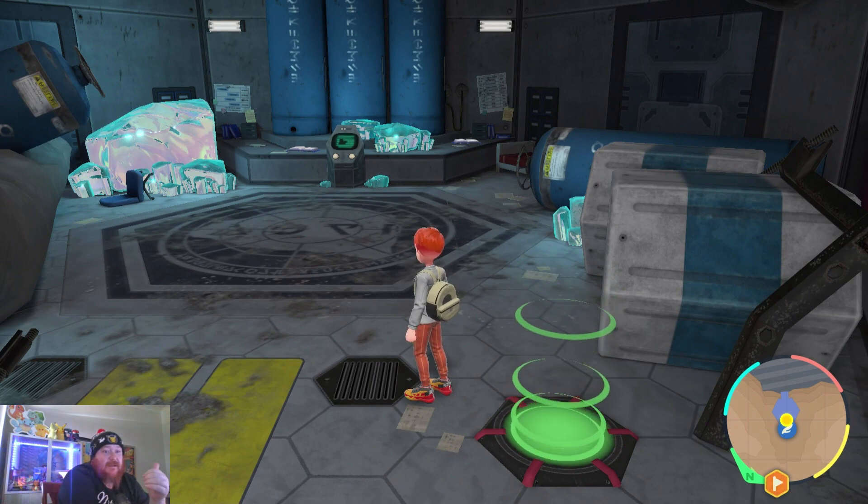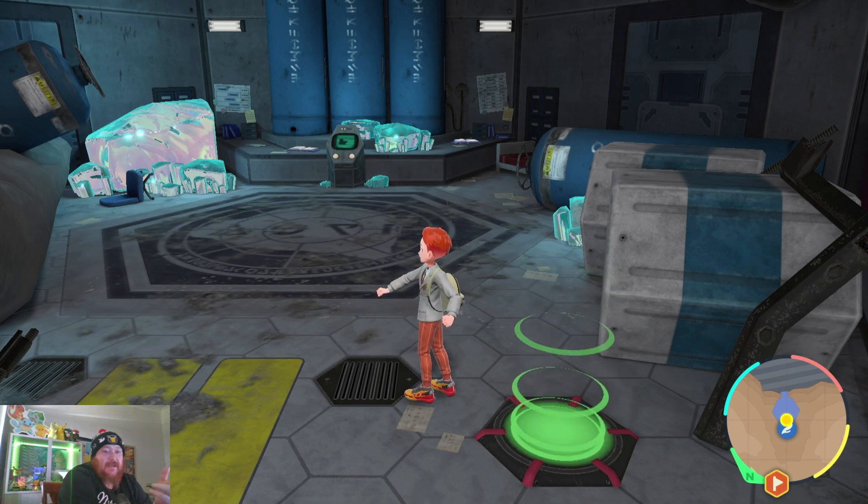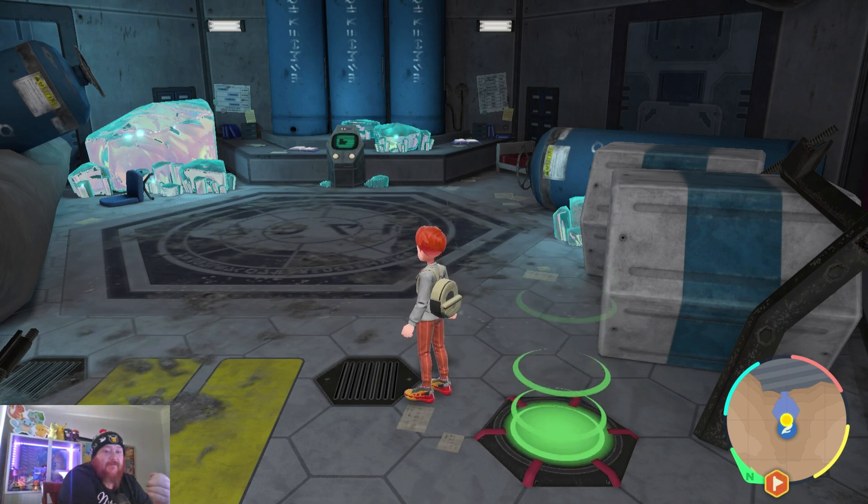Now what this will give you is Sparkling Power Grass level 3, Encounter Power Grass level 3, and Title Power Grass level 3. So that will just cause Brute Bonnet to spawn like crazy.